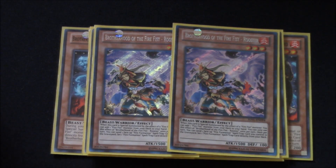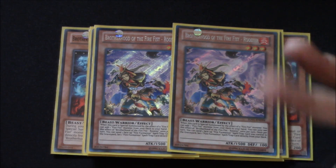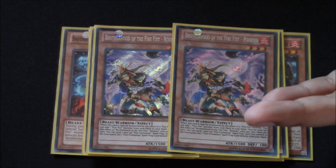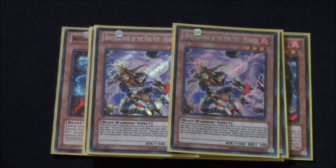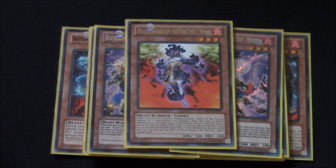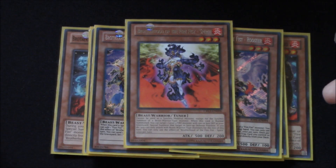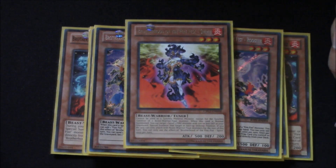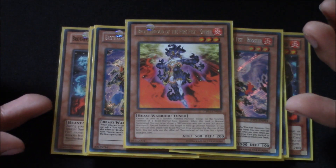Then we play two Fire Fist Rooster. Rooster is a great card because it allows you to recycle and interchange your Fire Formation spells — that's just such a great need. It helps you deck thin and go to your combos basically on demand. And then, once again for the Horse Prince combo, we play the Spirit. You just summon it, give back your Leopard or maybe a Rooster depending on the situation, and you go into your Horse Prince combo, which is such a great card.